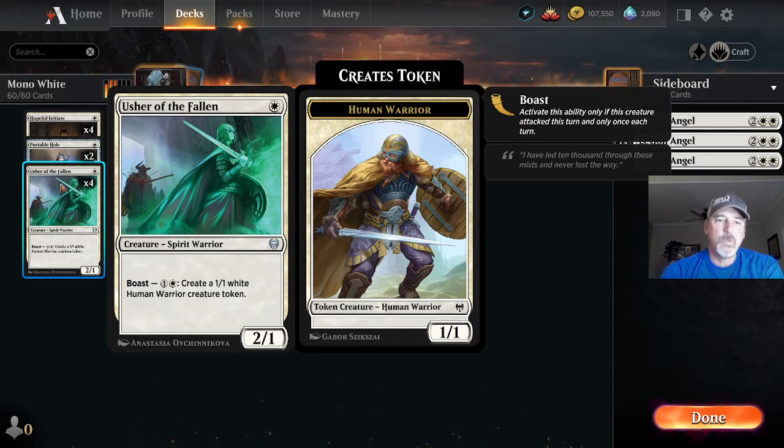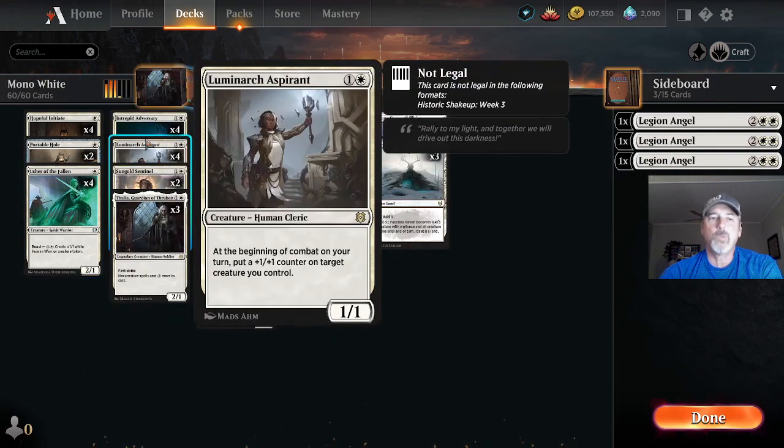Four Usher of the Fallen — a two-one spirit warrior that has the boast ability. When we attack we can pay one white and one colorless and create a one-one human warrior creature token.